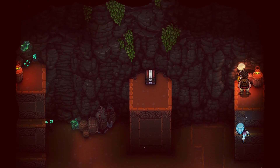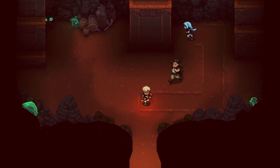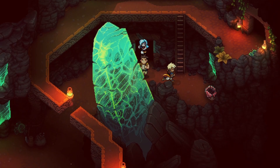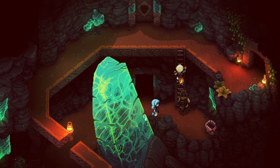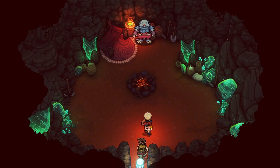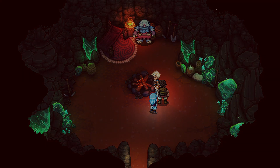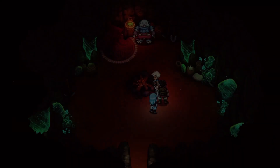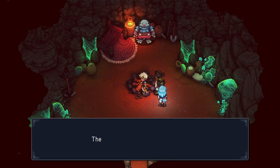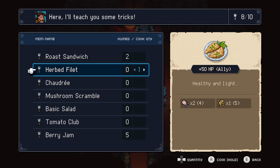As you attack, you gather combo points which cap at 3, and you can spend those on combo abilities — attacks where two characters perform together. These are a bit stronger than your normal abilities and usually have some interesting animations. Also, as you perform actions, particularly combos, the ultimate meter will start to fill. Once full, a character of your choice can perform their ultimate, which is generally a fairly strong attack.